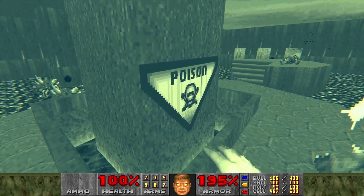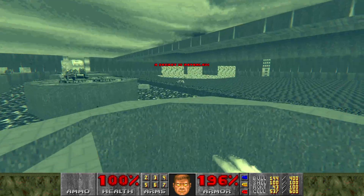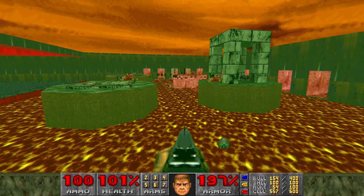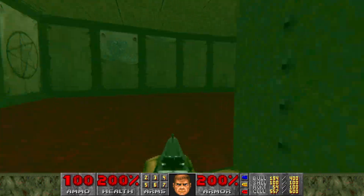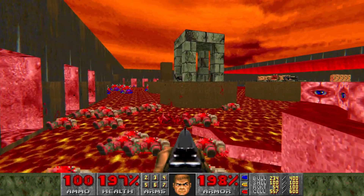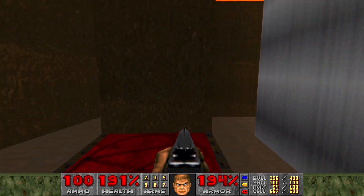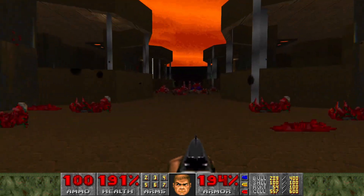A bunch of things opened up. BFG over here! And a chainsaw secret - I guess I can't make that. Oh and that's a secret teleporter. What are all these rooms here? Oh, supercharge! And another mega armor. There goes my red suit - oh no, that's already damaging. I don't really need that chainsaw - chain gun I mean. Teleporter brings me back here. I think I hit a couple of switches. Still about 30 enemies left.